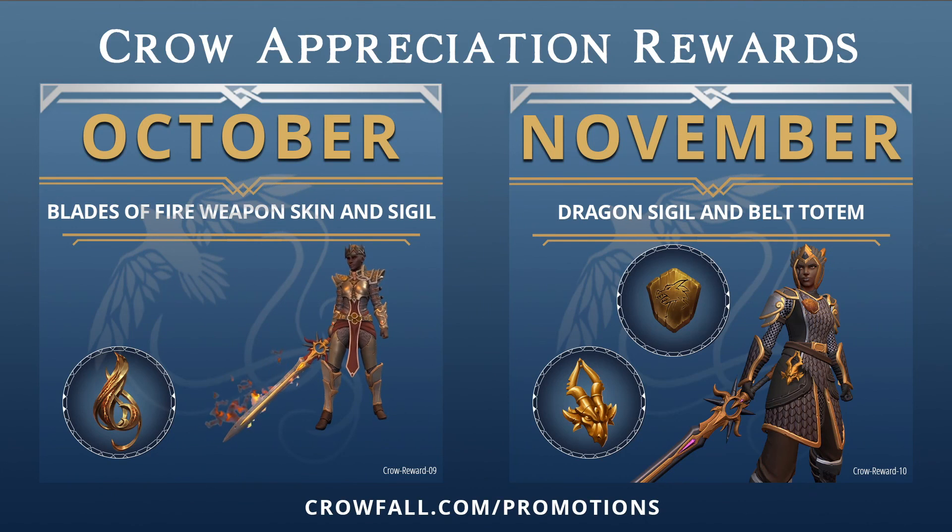We were giving away the crow appreciation rewards — the flaming sword weapon skin and the sigil for October, and the dragon sigil and belt totem for November. Belt totems and badge slot items are a cool way to customize your character. For those who have been here from the beginning, thank you — they'll have all kinds of commemorative stuff later. The belt totems are always cool to have, and good moments where you can flex and show you were here since the beginning.